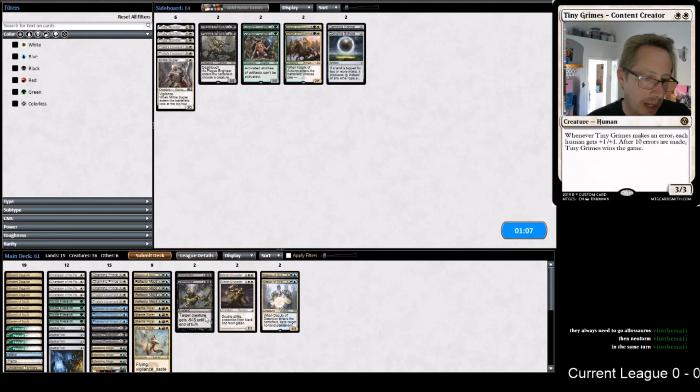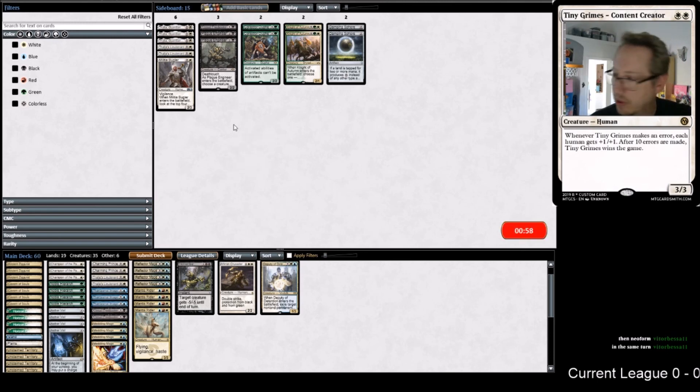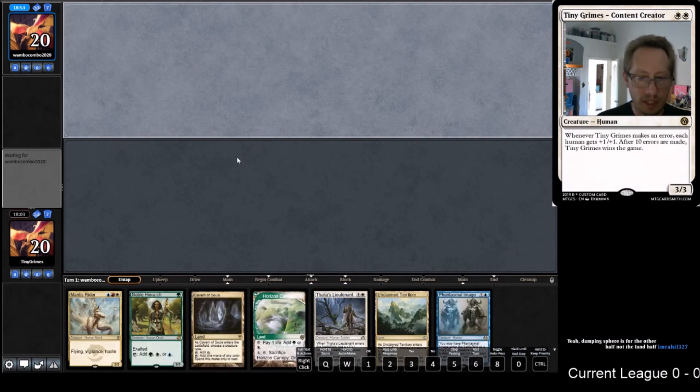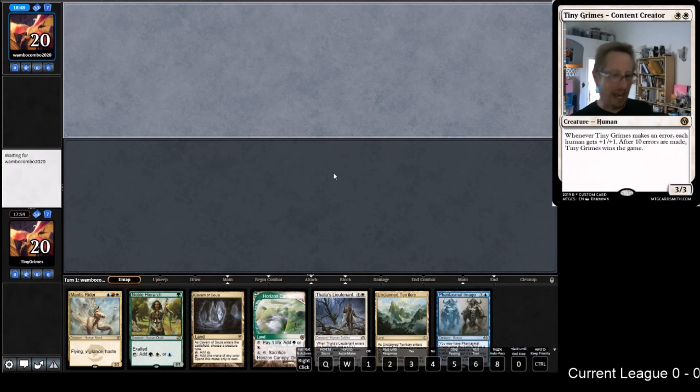I think we want all the bounce effects we can get. So we're keeping Charming Prince as another bounce effect, keeping Image as another bounce effect. I think I'll cut Freebooter, even though it's not bad. We may not go to game three though - this is a really good hand... what a foolish statement. They're going down to four - oh, three cards.